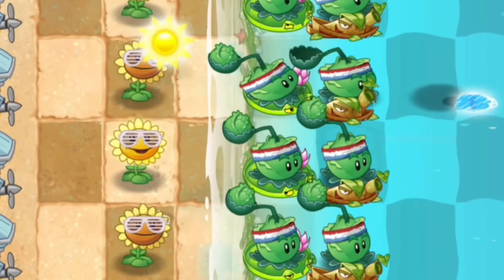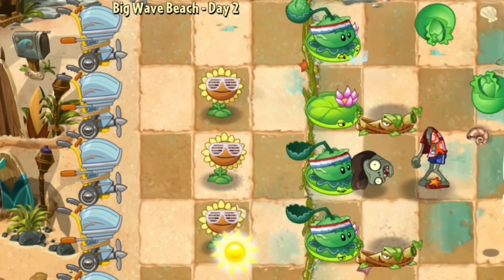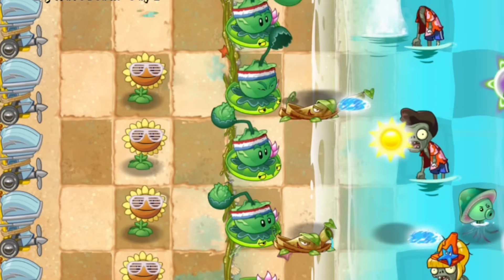Shelly can be planted on land or in water, and she can rid flames of explorer zombies due to her water. This plant seems like a cute addition, but it's basically just a watery copycat of Cabbage Pult with little to offer in terms of uniqueness.